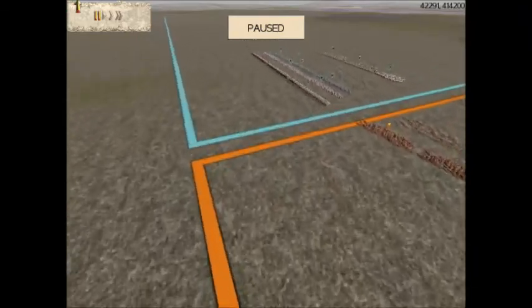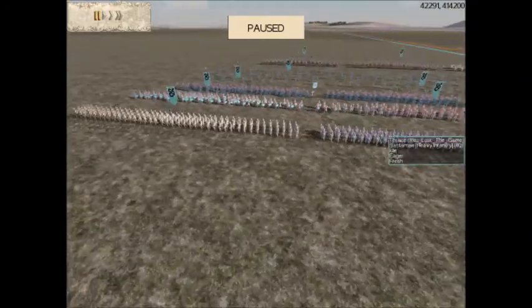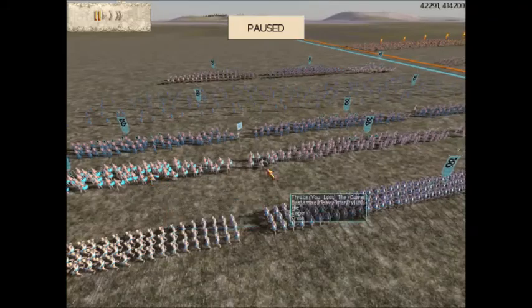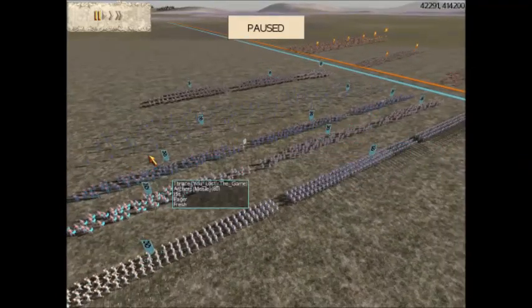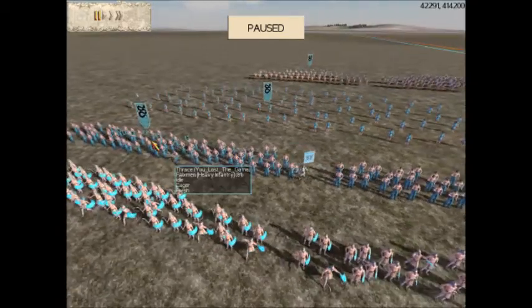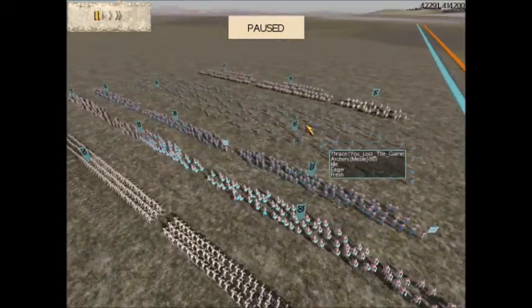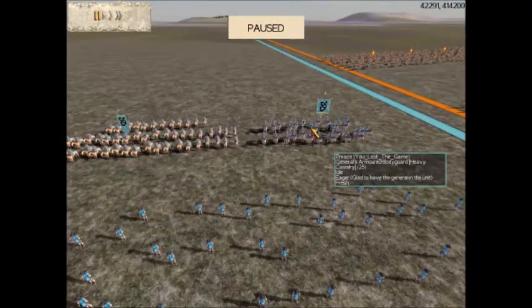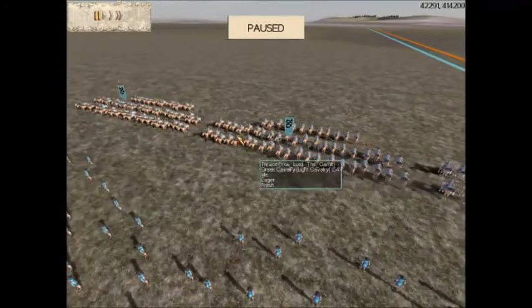My ally's army: he has 3 Phalanx Pikemen, all with 2 upgrades. Then he has 3 units of Bastani, all with 4 upgrades. Then 3 units of Phalanx Men with multiple upgrades. He has 2 Archer units with no upgrades, 1 General's Armoured Bodyguard with 5 upgrades, and 2 Greek Cavalry with multiple upgrades on them both.